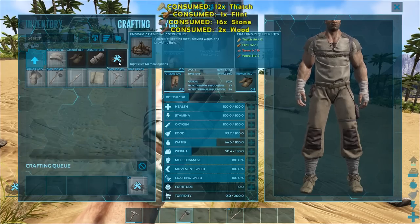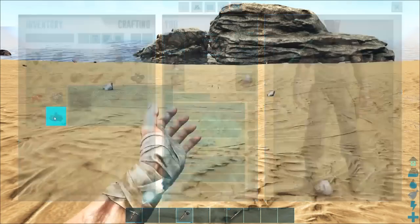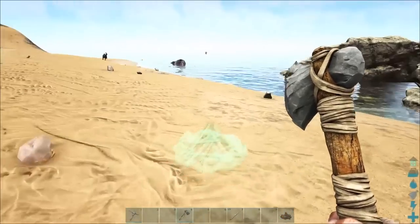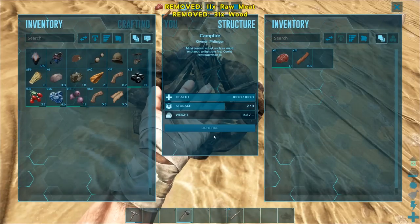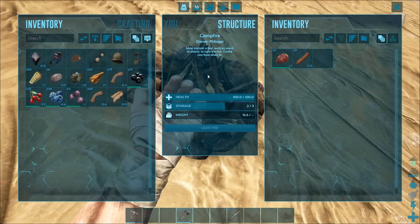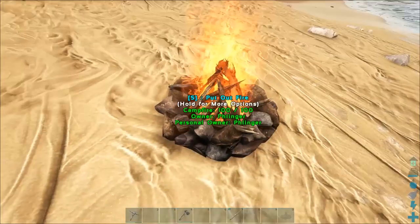Now we're going to craft a campfire and cook the meat we got for extra food. From your inventory you can select the campfire and drag it to your hotbar, or press zero to place it. Put the meat in, add wood as fuel — campfires require fuel, and you can use wood, thatch, or spark powder. Light it up and it'll cook meat on a tick roughly every 20-30 seconds.